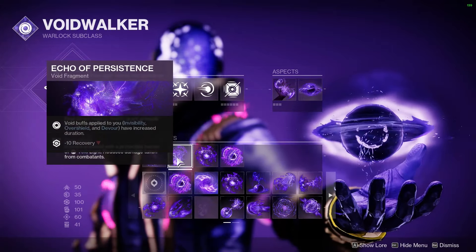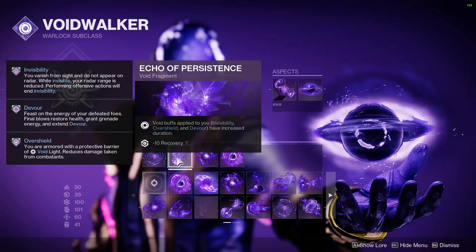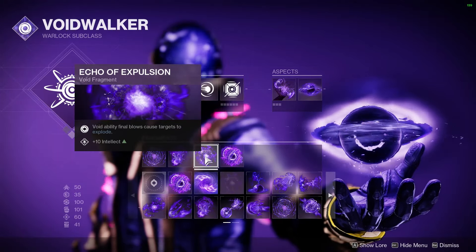After that, we have Echo of Persistence. This gives you an extra 5 seconds to your initial Devour proc, so it goes from 10 seconds to 15 seconds. As well as any overshields or invis your teammates might give you will be longer duration.